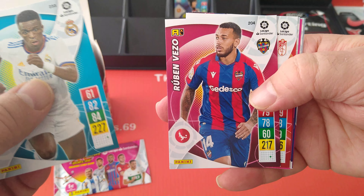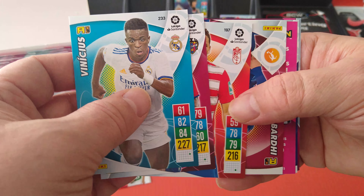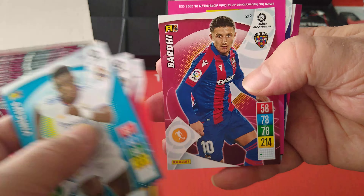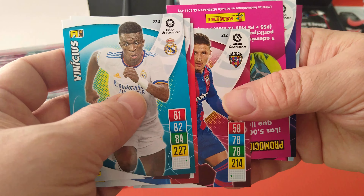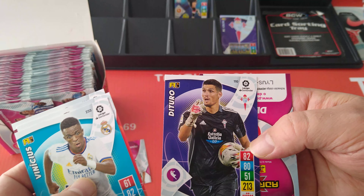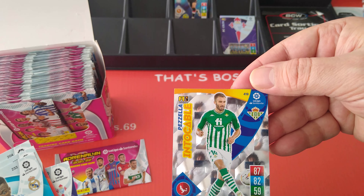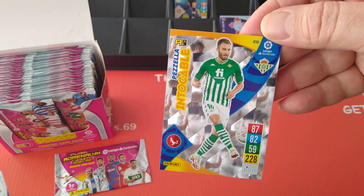Madrid, Levante, Granada, another Levante player. Goalkeeper from Celta Vigo. And a shiny Untouchable — Betseller. Look at that!